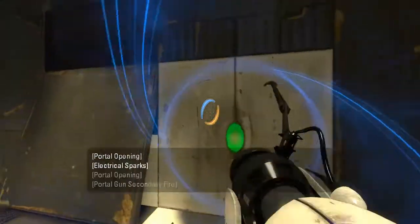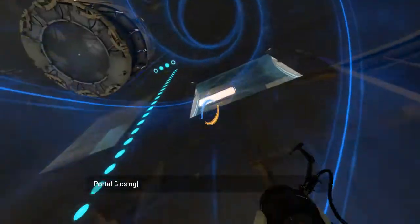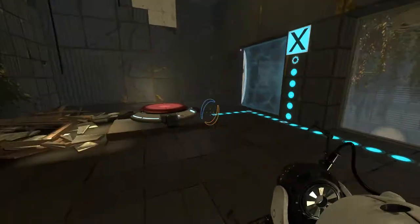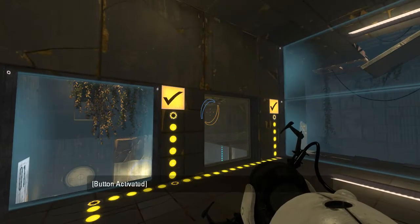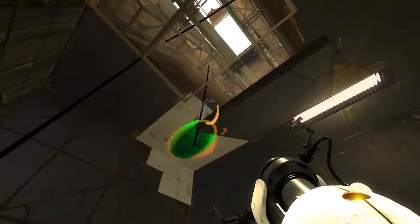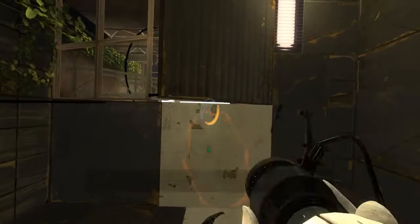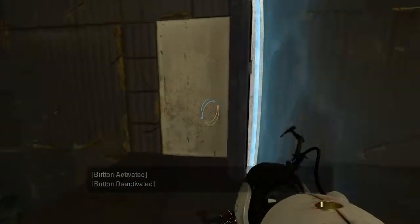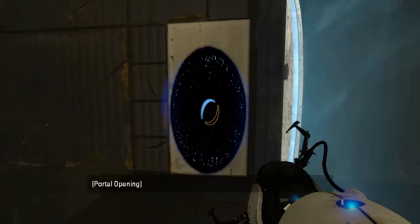And we have a funnel, and a way to use the funnel. This cube dropper here - I completely miss it. I don't even press the button because I don't even notice it being there. Instead I'm just focusing on how this cube button turns off the fizzlers. And then I'm looking at this portal surface, wondering if I could jump up onto that weird angled part there. Spoiler alert - you can't. And spoiler alert number two - I didn't try.